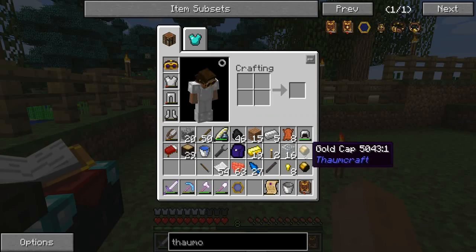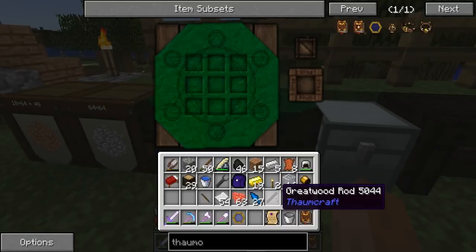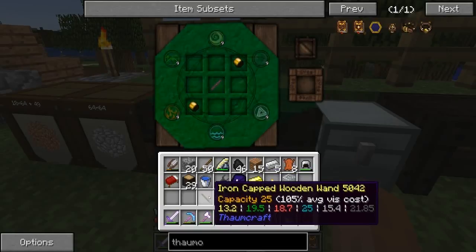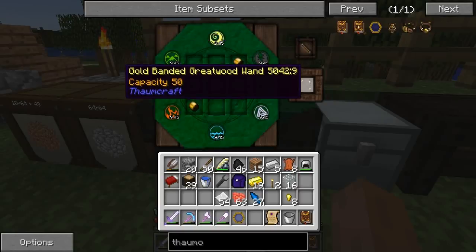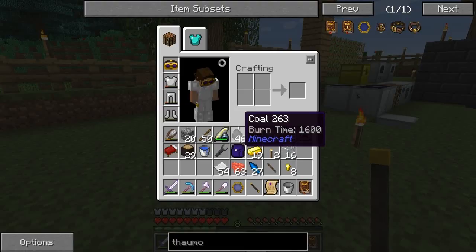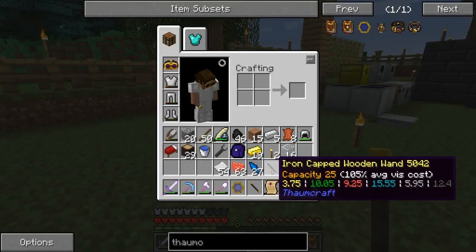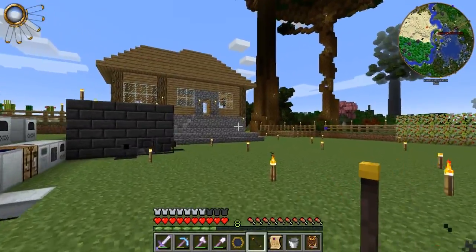I've created the gold caps and I didn't want you to miss at least this part of creating the wand. This is how you create a wand — it requires this much spell which we have in our iron-capped wand. You put the wand here and then we got ourselves a brand new golden wand. We'll be using this from now on because it has a capacity of 50 — this one has 25, this has 50. We'll be using both if we are out of spells.